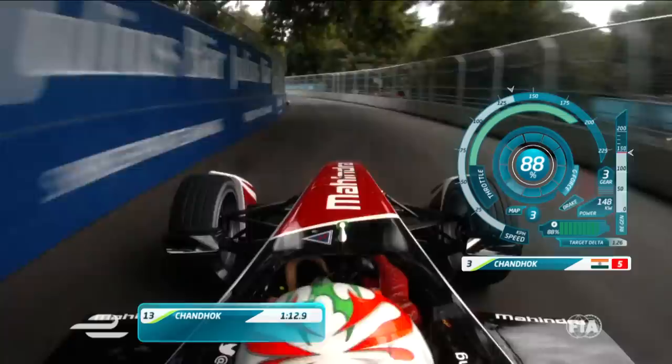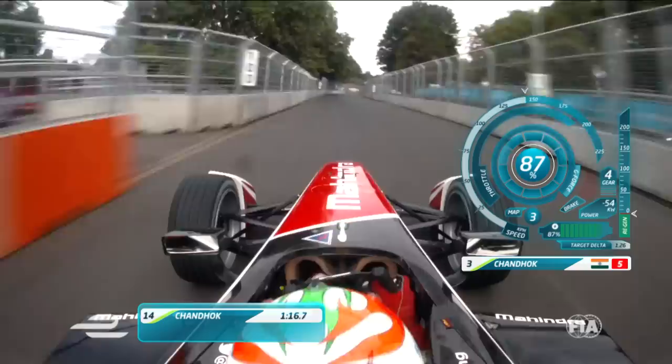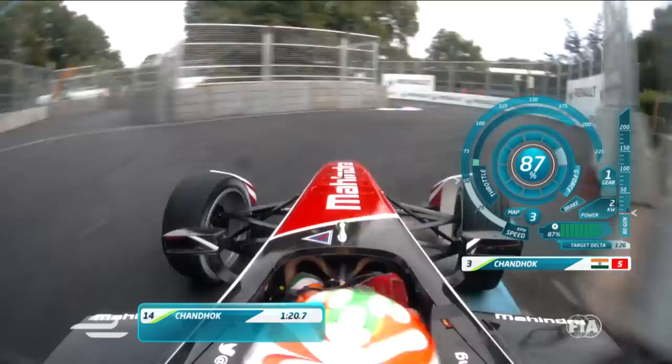Quick, quick steering angle through 13 — flat out here, even in 200 mode. Stay to the left-hand side because you have to brake for the bus stop chicane.